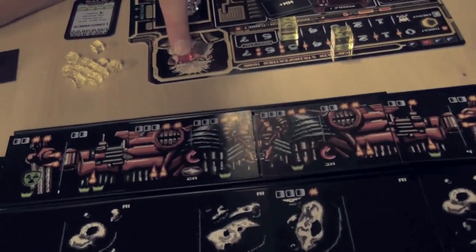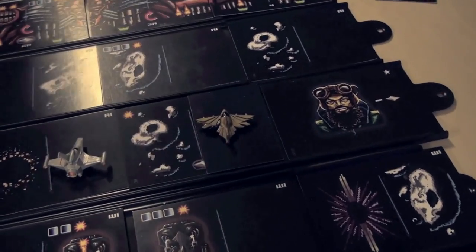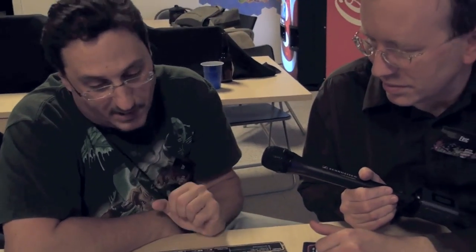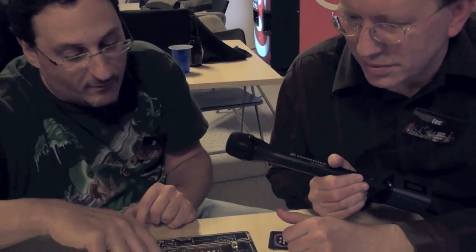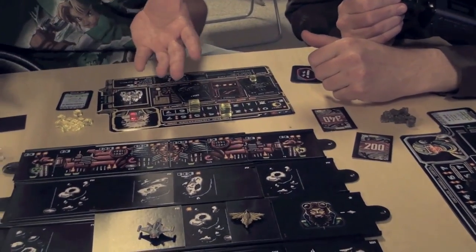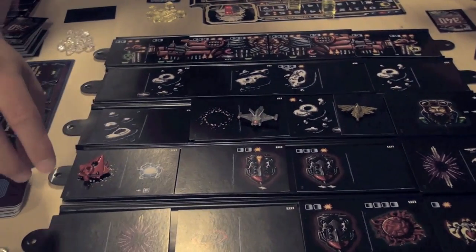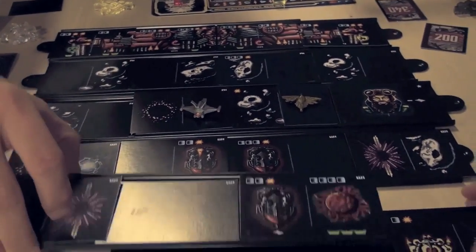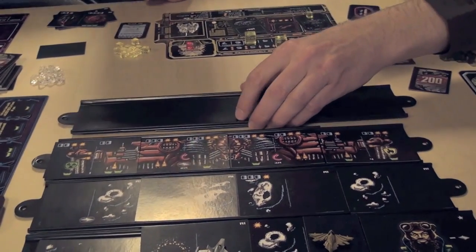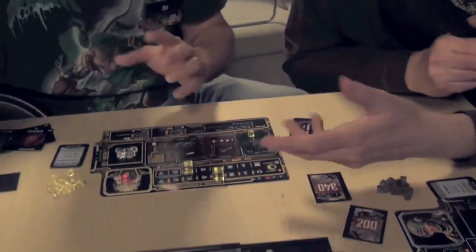I've got 2 cubes here, meaning the red player and the black player have done threat damage to me. So if I'm destroyed, all players would get 2 glory plus 1 for each cube they have on my captain display. At the end of a round, after everybody has gone, we do what's called scrolling — because it is a scrolling shooter. Anybody in the bottom row has to move up; if they fall into a black hole, they're destroyed. You remove the tray, push things down, remove the old cards, and replace them with new space cards.